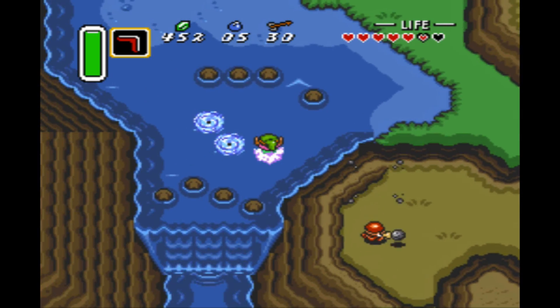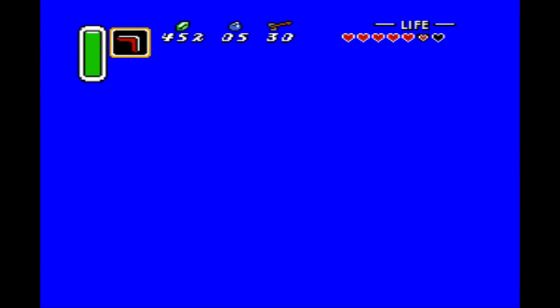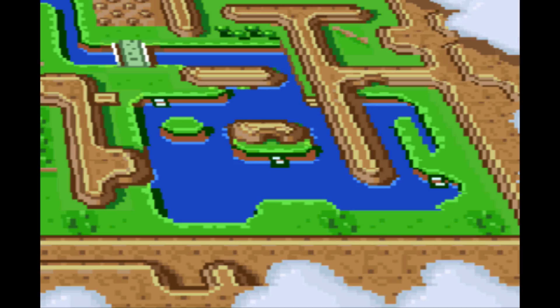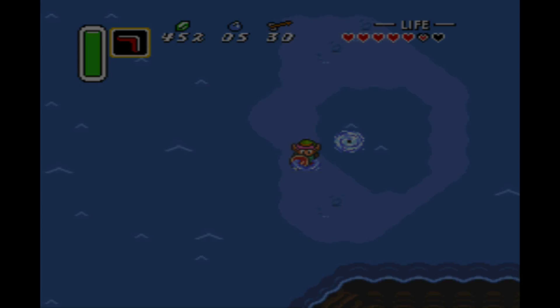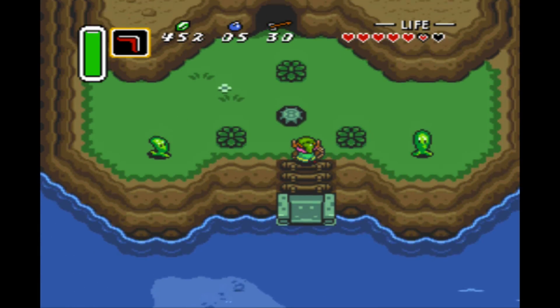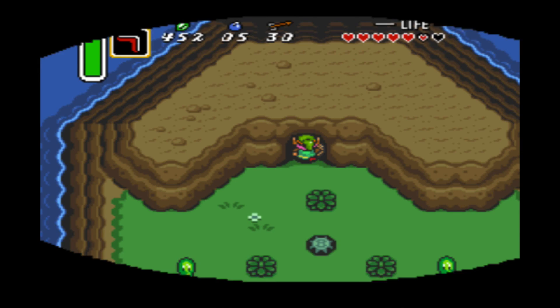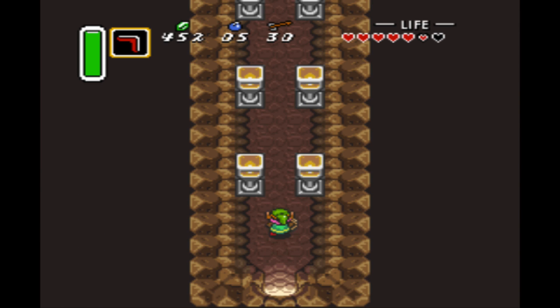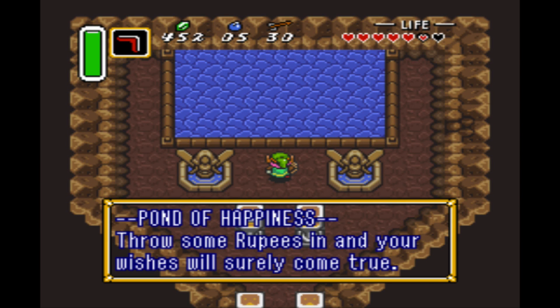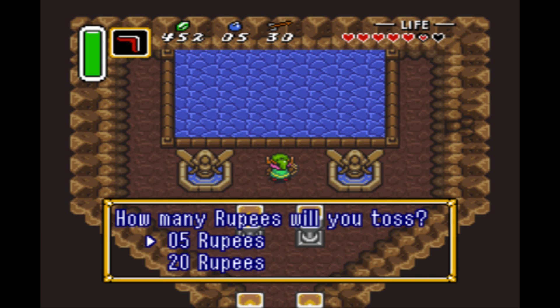This whirlpool we can actually enter right here. This whirlpool will lead us to where? It will lead us to this area. Oh, I know where this is at. And this little island — we can upgrade our capacity for holding bombs and arrows. I know that much. Let's throw 20 rupees. Happiness increase by 20. Good luck — great luck, actually.